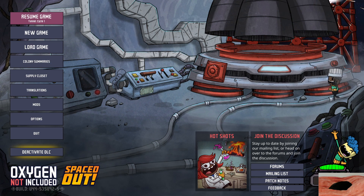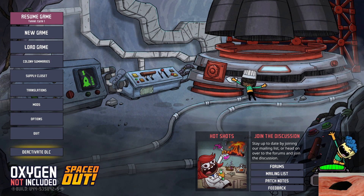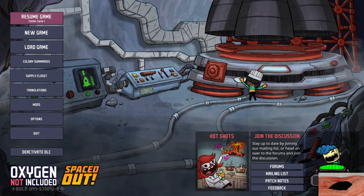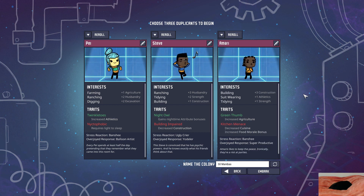Today we're gonna be doing the 50 for 50 challenge. If you guys don't know, the 50 for 50 challenge is the Echo Ridge challenge where we start off with 50 duplicants and then we have to survive for 50 cycles. Let's try to get the new dupes — yes, these are the three new dupes they added in: Amari, Steve, and Pay.